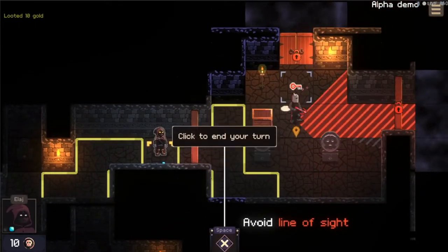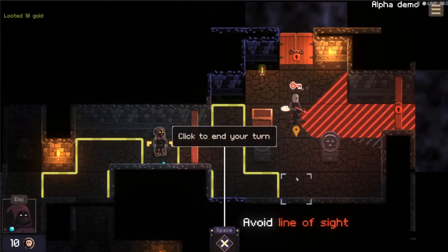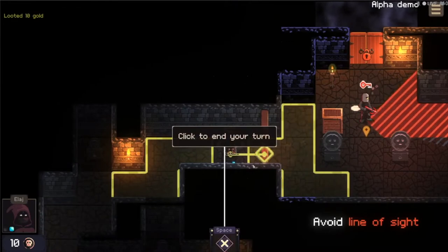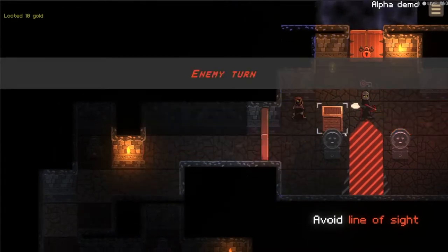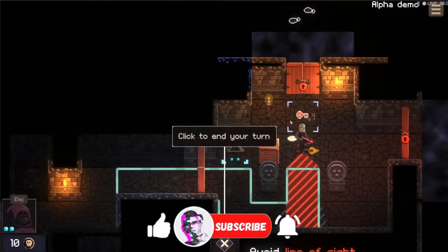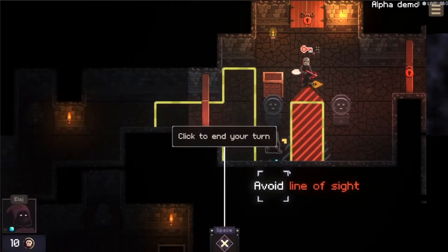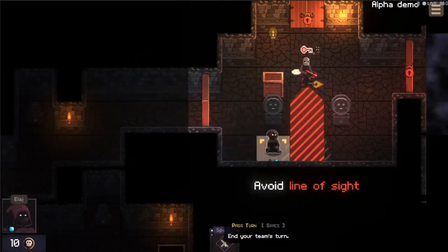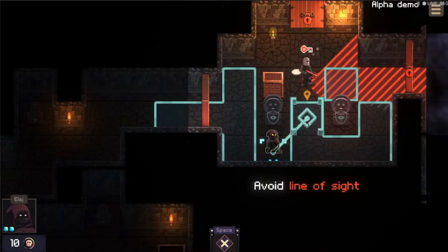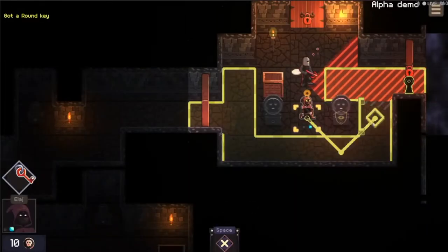Here are the footsteps — it's actually a henchman patrolling around. This one is not patrolling, he's just going to turn down this way, and we just need to avoid the line of sight. We don't need to open the door, we can just go straight through it. We're going to go here and hide. He's got a little red key on top of him, which means he's got a key we need to grab. If I go through it's going to see us, so we press space to end the turn. There he is — I'm going to move close to him and grab the round key.